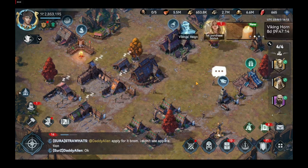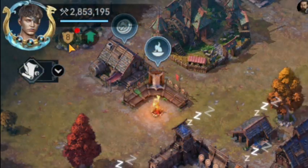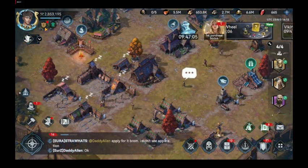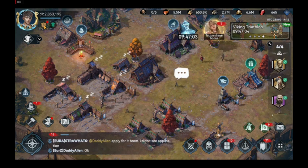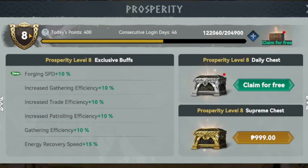You can access Prosperity by tapping on the small brown colored shield icon at the top left corner, just underneath your profile icon and might of the screen. By tapping this button you will access the Prosperity screen, where you can check your current Prosperity level at the top left side. Just next to it, you can check how much Prosperity points you need in order to reach the next level. Underneath that, you can check all the buffs you are getting from your current level.